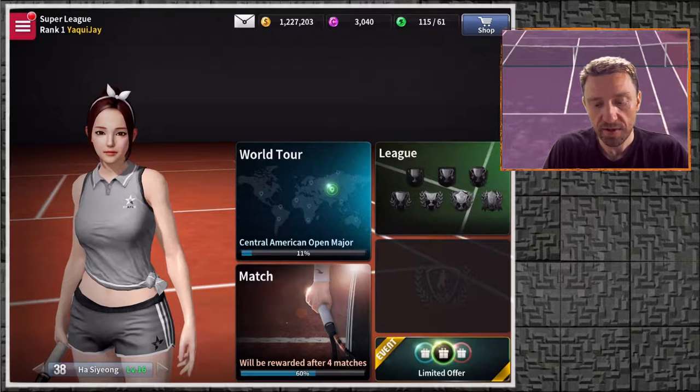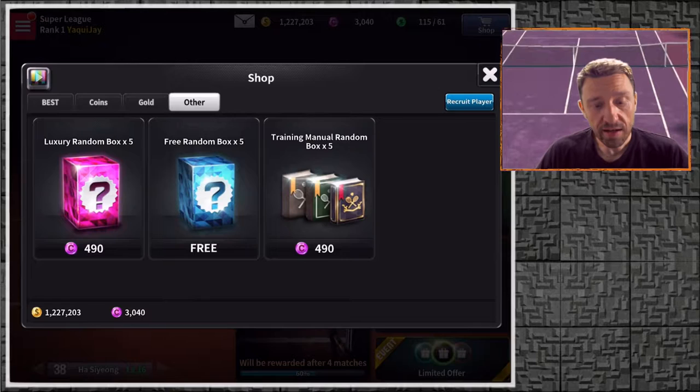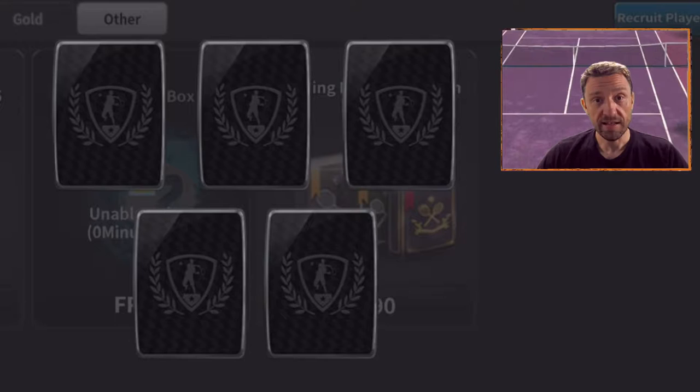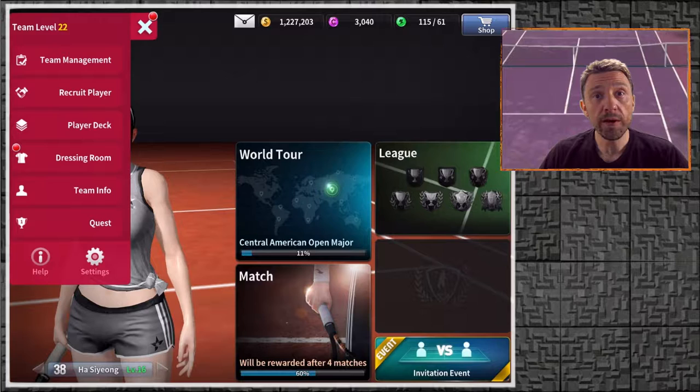Let me show you the places where you can get free cards in the game. One of them: go to the Shop, select 'Other,' and there is a free random box. I just recently found this — you have to open that free random box every day and it will give you trainings you can use on your players. You're really wasting those trainings if you don't open it. It costs nothing, it's free. We get enhancement material, an amateur training manual, another amateur training manual, more enhancement material, and an expert training manual.